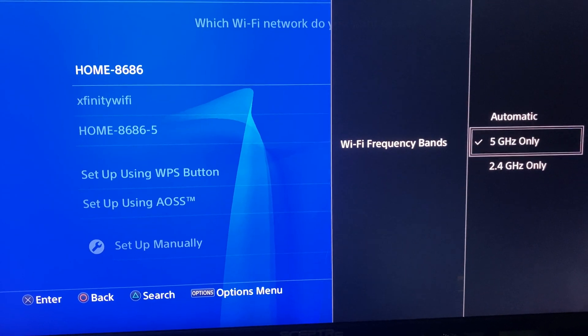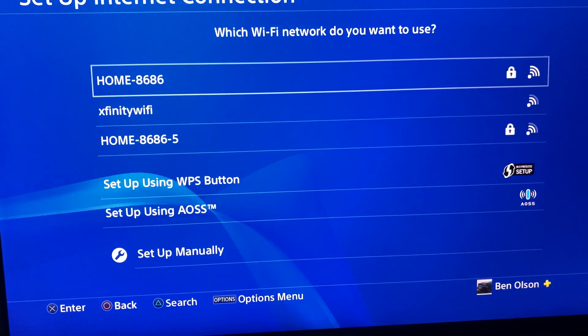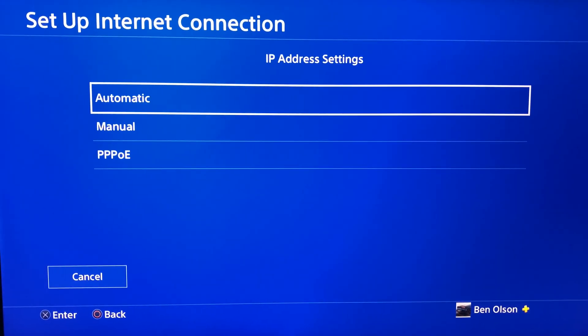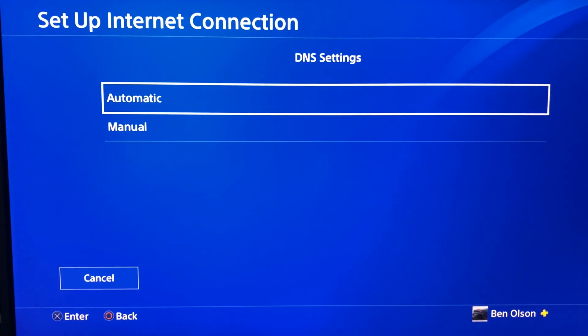Go to Frequency Bands and see if you have the PlayStation Slim or Pro — then you will be able to use the 5 gigahertz band. Use that, connect to your Wi-Fi, put the passcode in, then go to Automatic for IP Address and Do Not Specify.